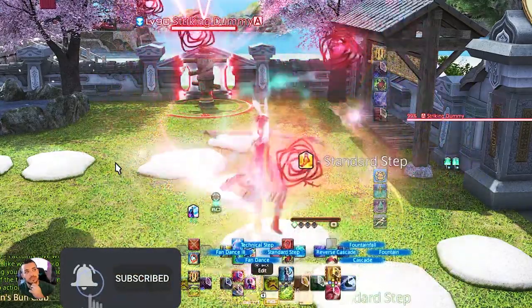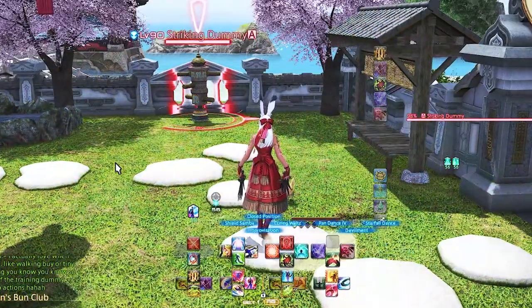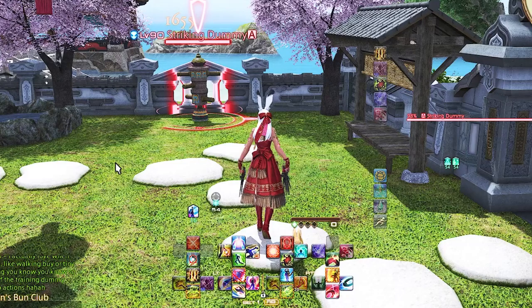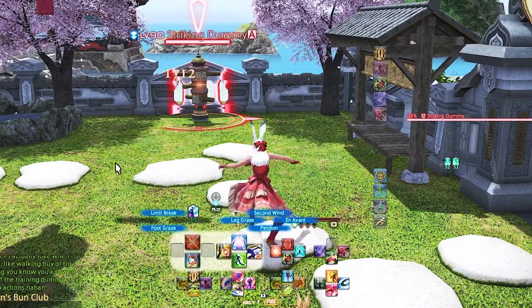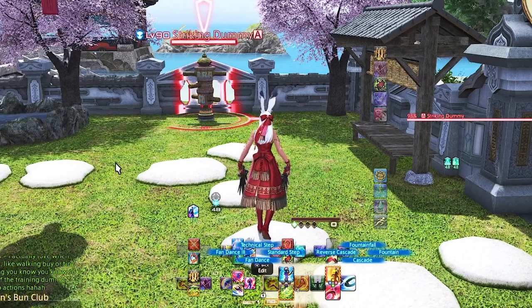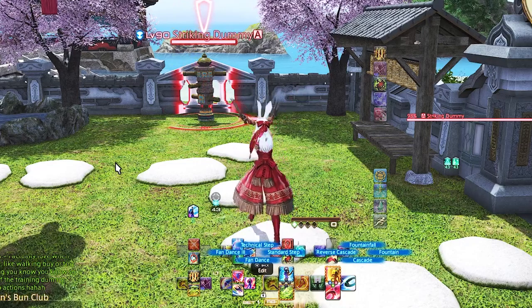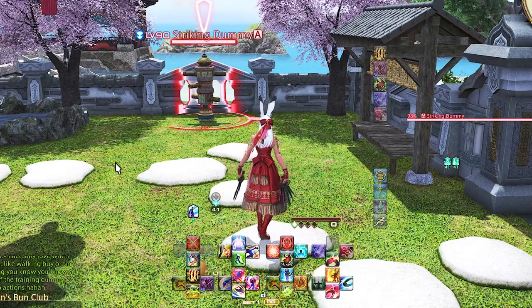These are broken into 4 sections: right trigger 1, right trigger 2, left trigger 1, and left trigger 2. Every DPS is different and each setup reflects that, except for the one tried and true rule which is single target is mostly on the right side and AOE is mostly on the left side. These controller guides are perfectly set up for all content from 1 to 90 and you'll never have to move an ability when you sync down.